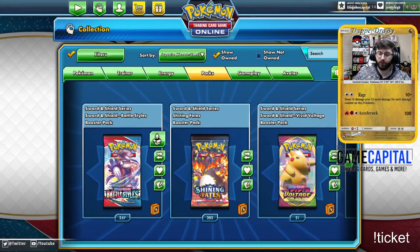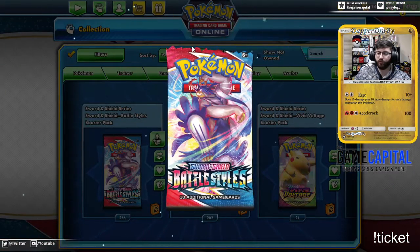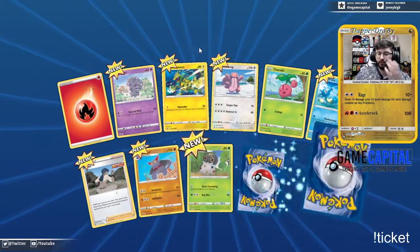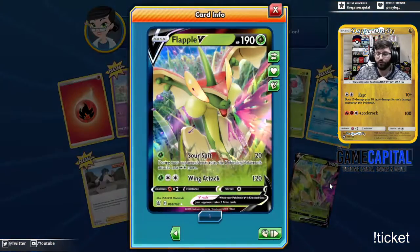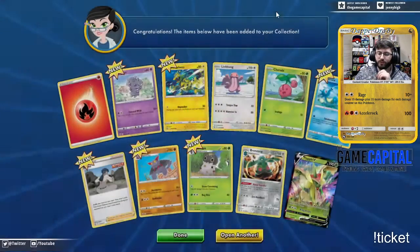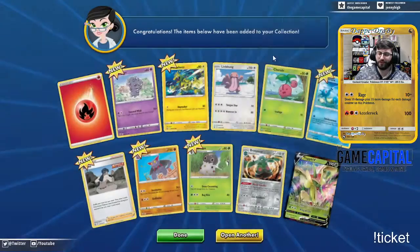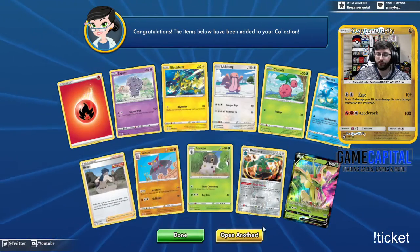Let's go ahead bop into these Battle Styles packs. Let me know if you guys want to go back and forth or if you want to do all Battle Styles then all Shining Fates — I may just do 50 at a time. Look who it is — first pack, we got Flapple V! And he also probably the better card in this pack: metal transfer Bronzong, which is pretty slick, plus the new single strike Bruno. Flapple V starting it out, beautiful.